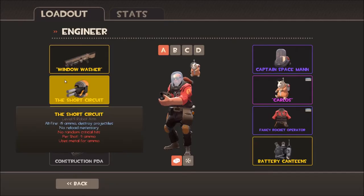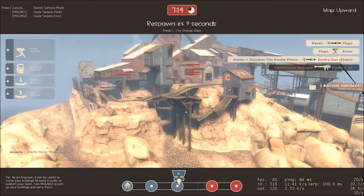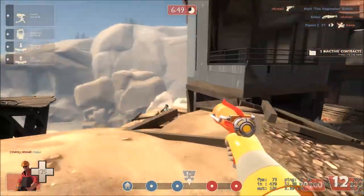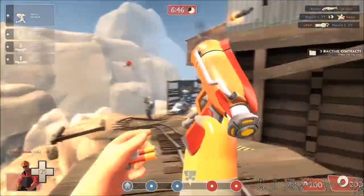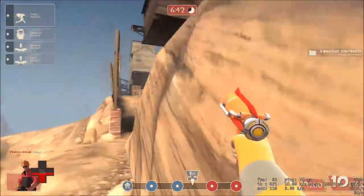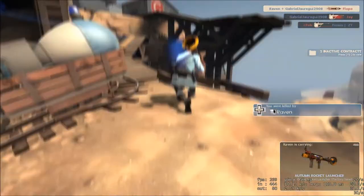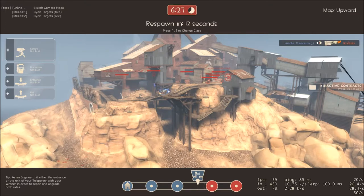Obviously, you need a cap. That's what I... yes. There we go, it was my mistake. The cap is obviously most superior. Watch these lasers fly. Maybe I'll get a kill on the enemy. Never mind, I need the Short Circuit — I was right the first time. Uncle Dane.